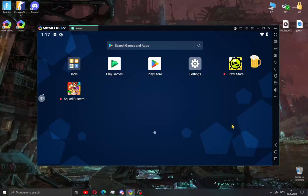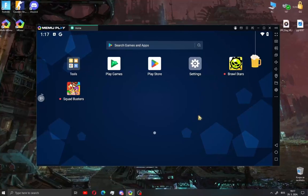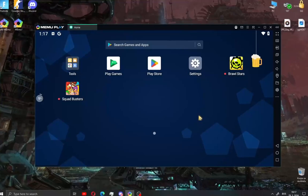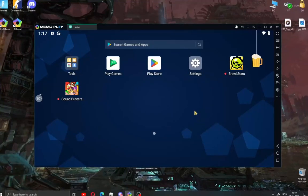After installation, open MeMu Play and you will see this window. To play Clash of Clans on your PC, go to the Play Store. Go to the right corner and sign in with your Google account, or make a Google account if you don't have one.